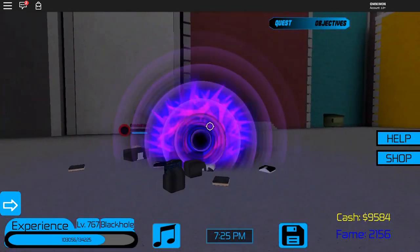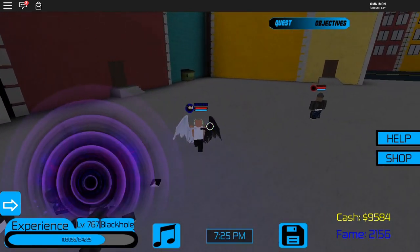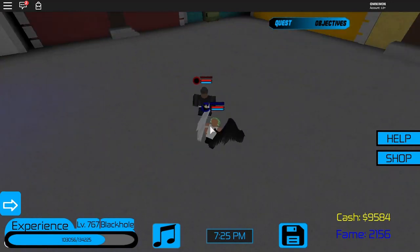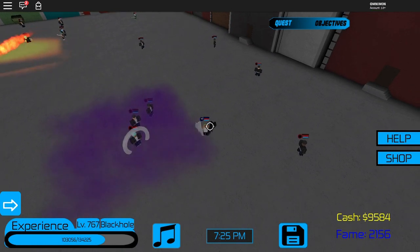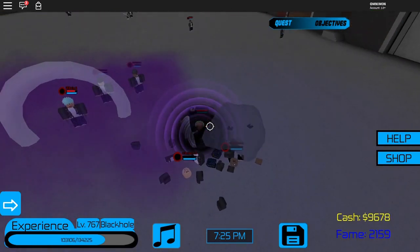Look at that effect — it sucks them in and does damage. Last but not least, C, which is probably the coolest move. It has pretty long range and you're invincible when you use it because you basically become the black hole.